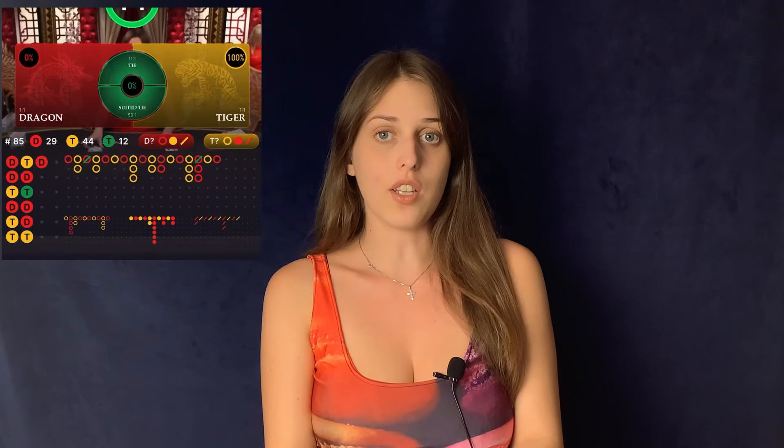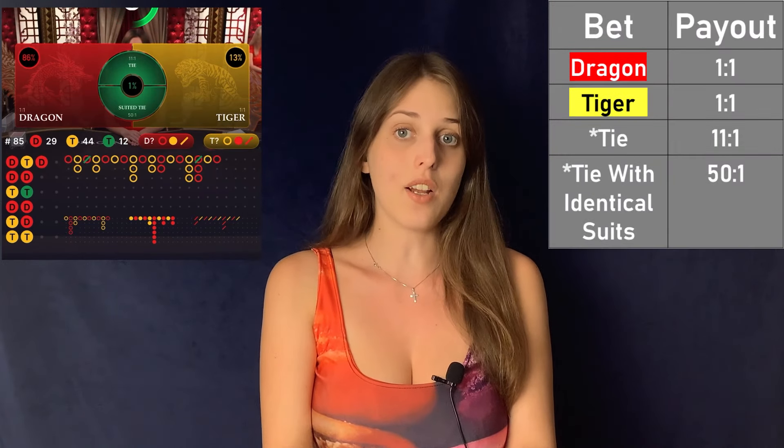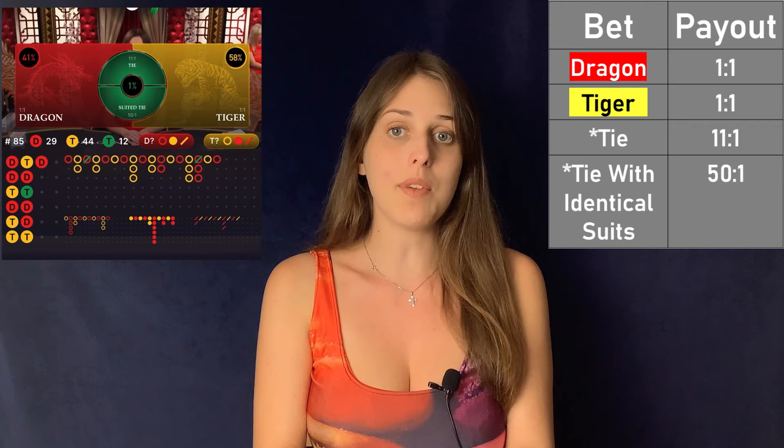We can bet on a total of four things: the Dragon wins, the Tiger wins, or two kinds of draws. If the character you bet on wins, then our prize is 1x our bet. We can bet on a normal tie — in this case the prize is 11x our bet — or we can bet on a same suit tie, in which case the prize is 50x our bet.